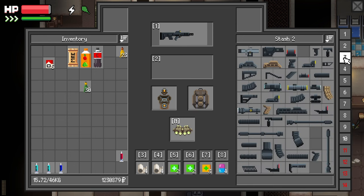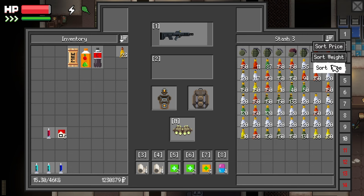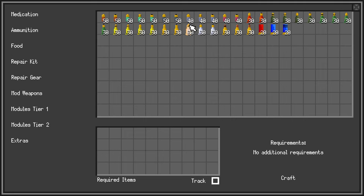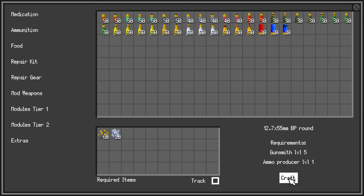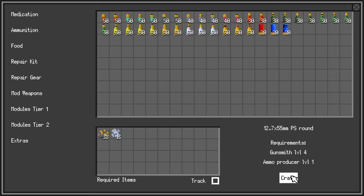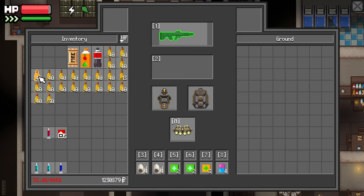Not bad. I'll buy some more pink stims from the doctor. And I got a little bit more there. And we can craft up some 12.7 by 55 rounds. Craft up some PS. We're good to go.